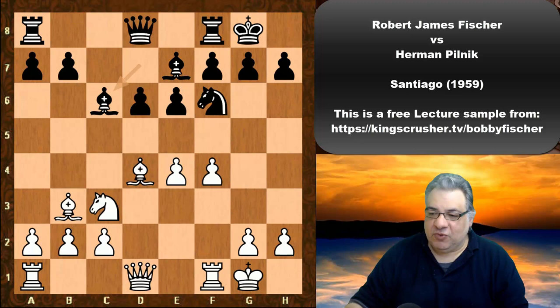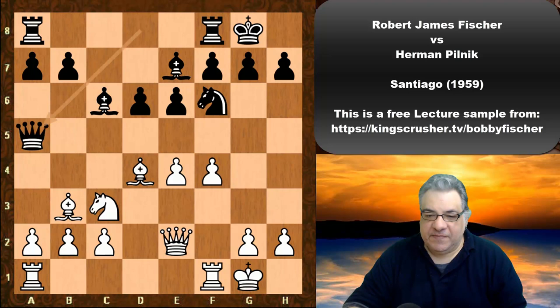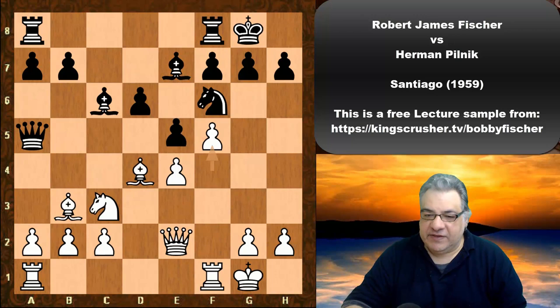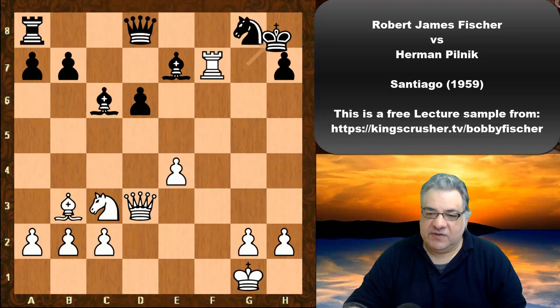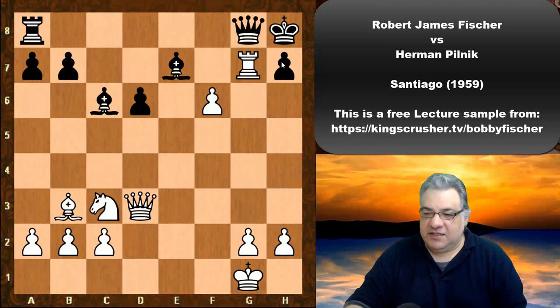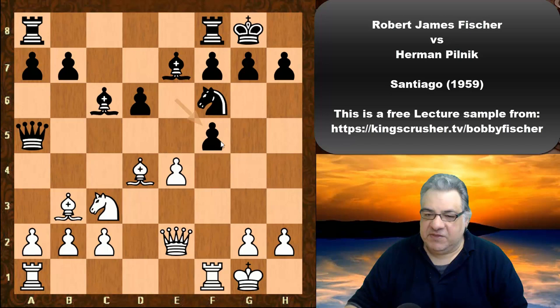Qe2, Qa5, f5 — trying to exert more influence on this diagonal and break over it. We see e5, a concession — seemingly a necessary one. If exf5, rook takes, the danger is white can build up quite easily. For example, e5 threatens checkmate — it would be a total disaster, just winning the Queen. So black plays exf5 and we build up on the f-file with e5.